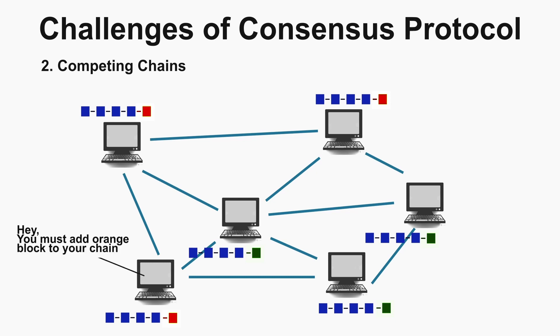This node will say you must add the orange block to your chain, but the other node will say no, you should add the green block to your chain. So we got the issue here, which is the competing chain challenge.